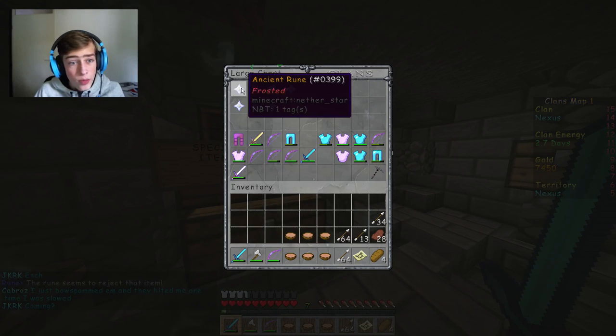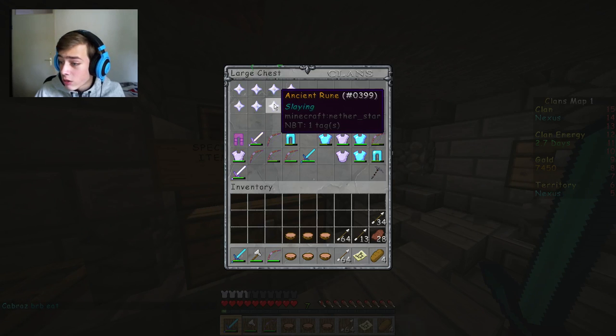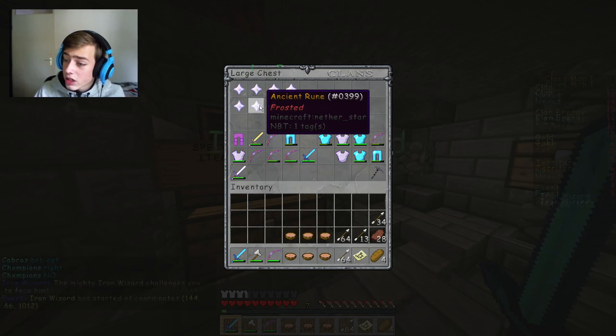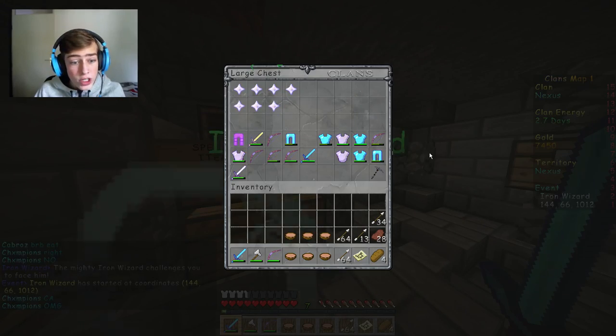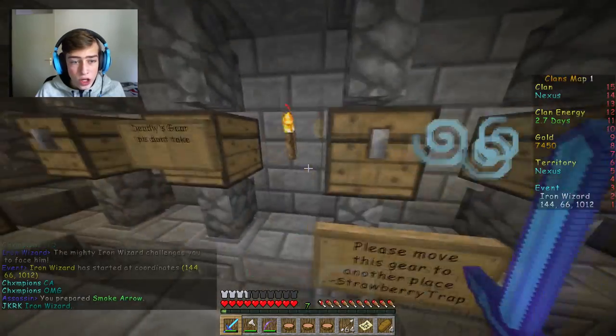Heavy — arrows do extra knockback. I don't want that. Do I have anything of Slaying? Arrows do extra damage against mobs and bosses. I don't need that. Frosted — nope. Iron Wizard. I guess this is going to be my bow for now — increased damage.